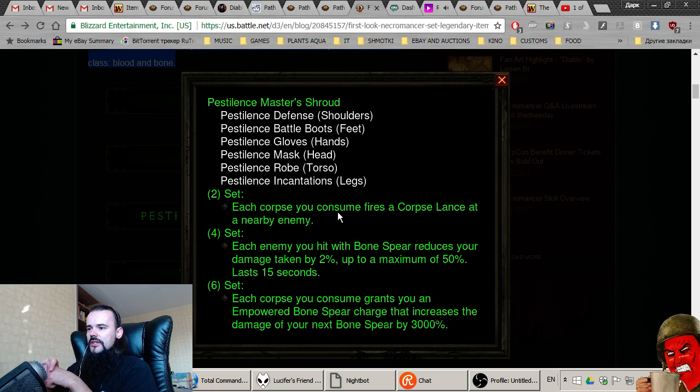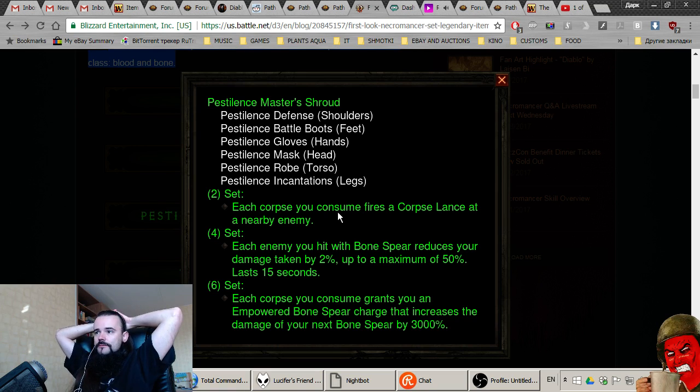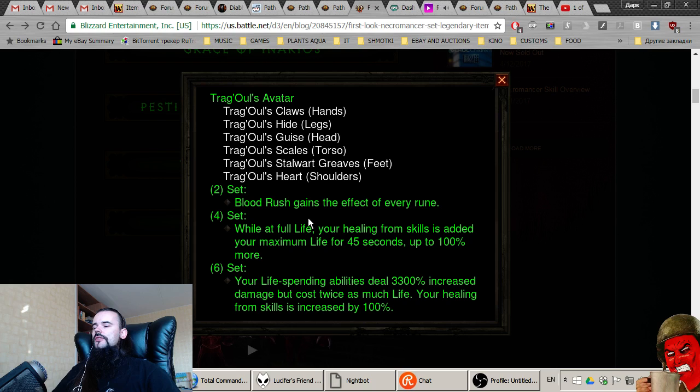The two-piece buffs things a little, the four-piece gives damage reduction, and the six-piece buffs everything — that's a brilliant design by Blizzard. The six-piece: each corpse you consume grants you an empowered Bone Spear charge, increasing Bone Spear damage by 3000 percent. But as far as I've heard, Bone Spear still does no damage at all — it's tiny. I'm not sure it's viable past Greater Rift 80.